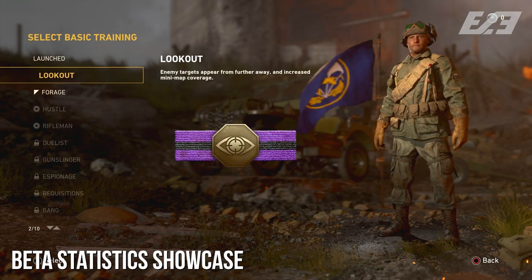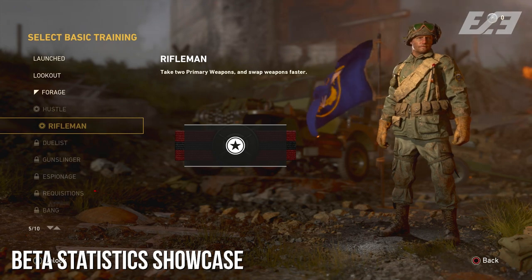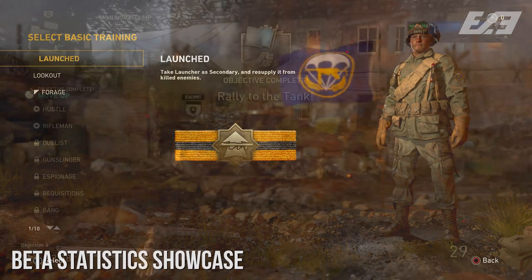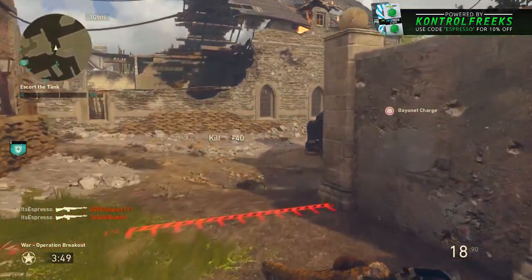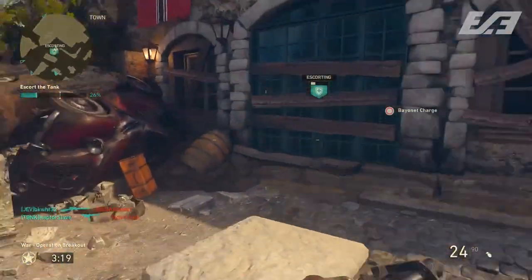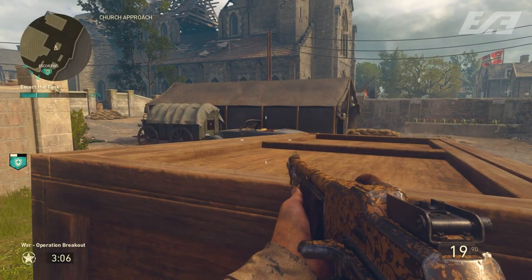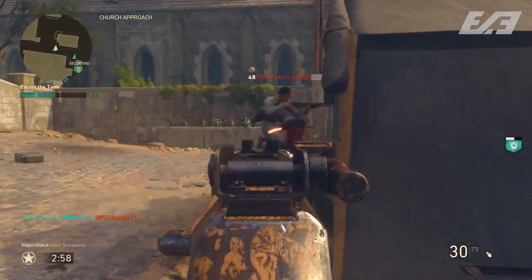The seventh thing is basic trainings. Currently the game has 21, but at the beta's base launch we only had 10. Those were, in order of unlock: Launched, Lookout, Forage, Hustle, Rifleman, Duelist, Gunslinger, Espionage, Requisitions, and Bang. Notably, Espionage took until level 13 to unlock in the beta rather than being available from the start — meaning you couldn't have a VSAT-equivalent right off the bat. Espionage has since been patched and adjusted, and the meta around basic trainings shifted significantly from beta to launch.